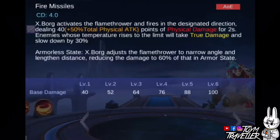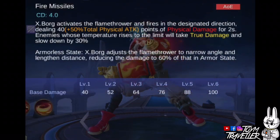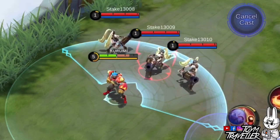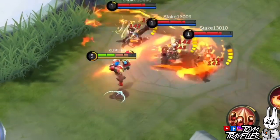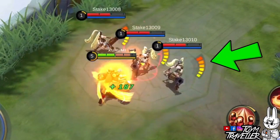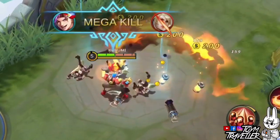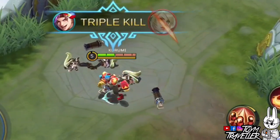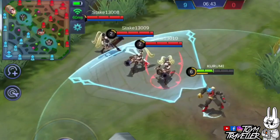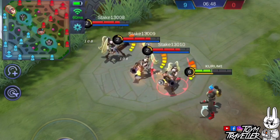Xborg's first skill, Fire Missiles, lets Xborg activate his Flamethrower and fire it in a designated direction. Enemies hit will receive a certain amount of physical damage. When enemies hit have maximum temperature, this skill will deal true damage instead. In his armorless state, the flamethrower will narrow its angle but will lengthen its distance, and it will also have its damage reduced.